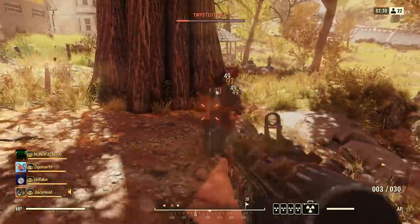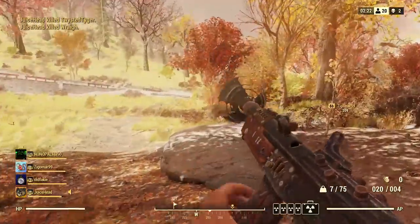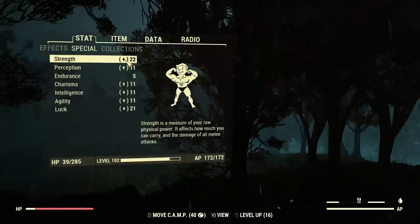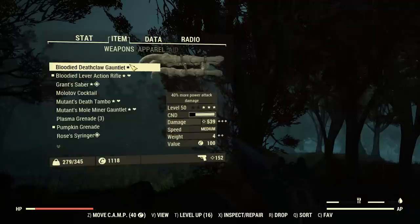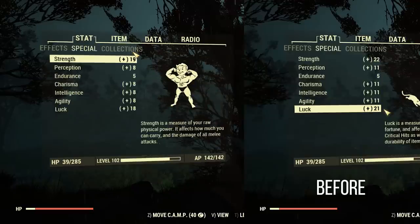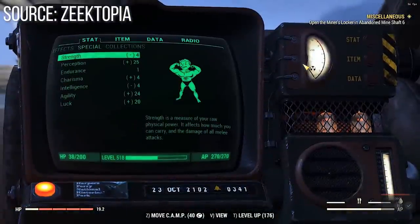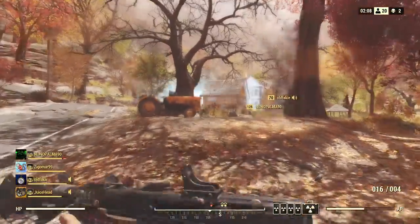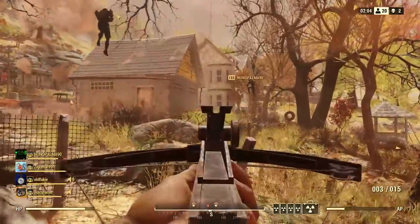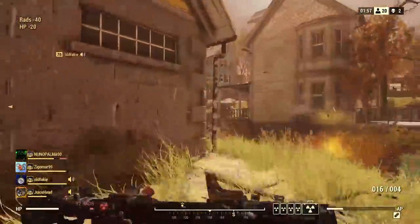But seemingly, in attempting to fix that bug, Bethesda ended up breaking several other aspects of the game, including armor legendary effects in Fallout 76. In game right now, for certain armor legendary effects — the most notable being the unyielding bonus — if you reload your weapon, it will break. You'll have to re-equip your armor, just take it off and put it back on, and then it will work again until you reload again. This is actually really, really bad. The unyielding effect gives plus 3 to every special stat except endurance while you are at very low health.